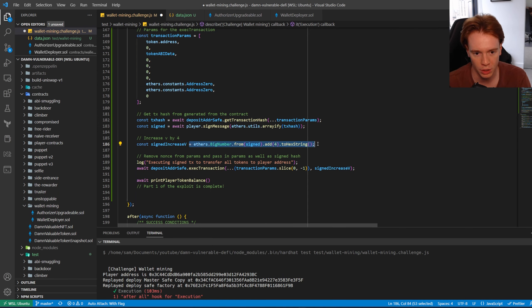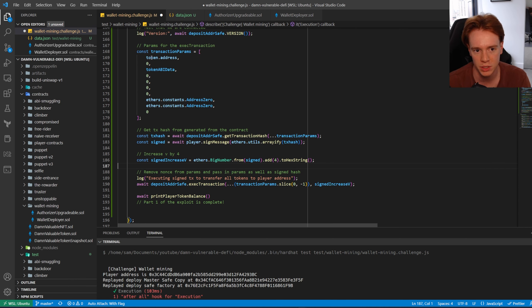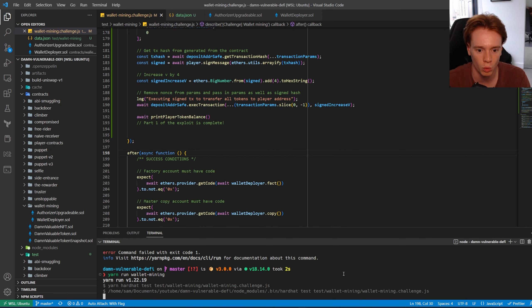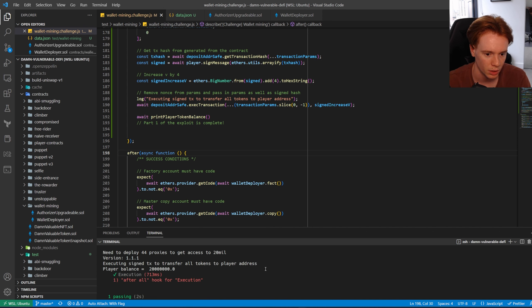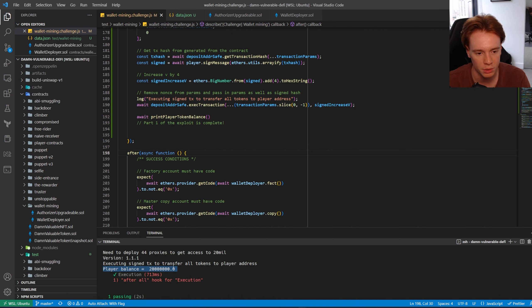I increase V by four by converting it to a BigNumber, adding four, then converting back to a hex string. From there, we execute the signed transaction to transfer all tokens to the player address — passing in all the transaction parameters except the last one (hence the slice), plus the signature. After running this, we now have all 20 million tokens that were initially given to the deposit address. Player address shows 20 million tokens.